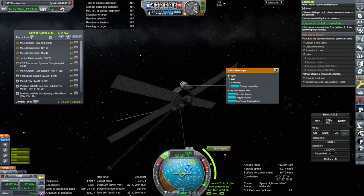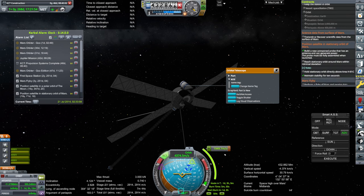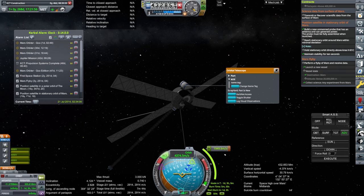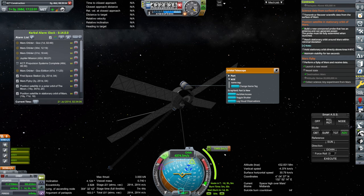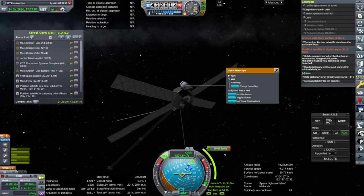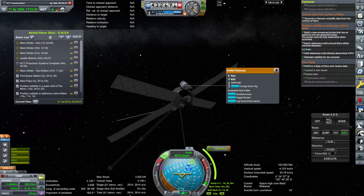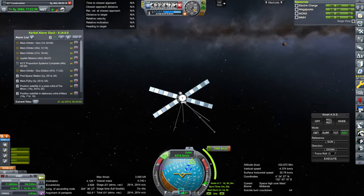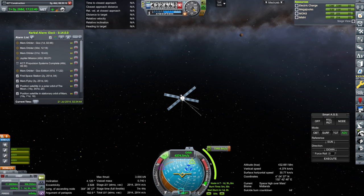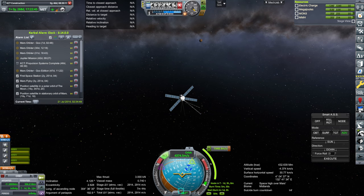It says conducting an orbital survey of Mars is done. I thought it needed a goo — I could have sworn it needed a goo. I didn't deal with the D-Magic orbital science contract, so I don't know why it completed. I don't understand the contract system very well. I don't know what I want from a career mode — it's just that nobody's going to make it for me, so I have to deal with the fact that I'm not good at the contract system.